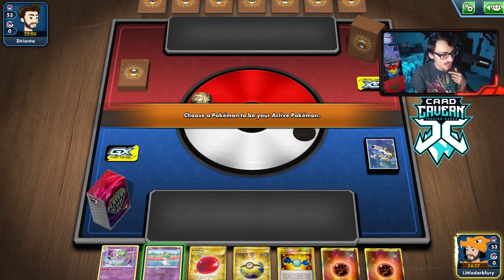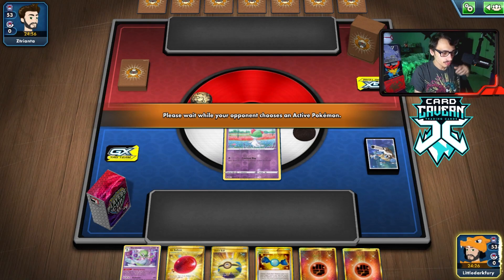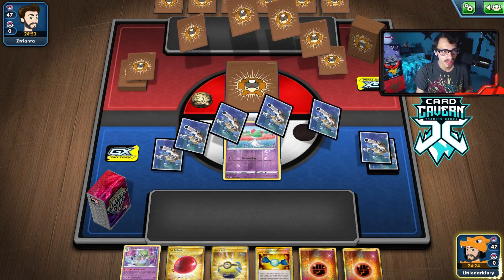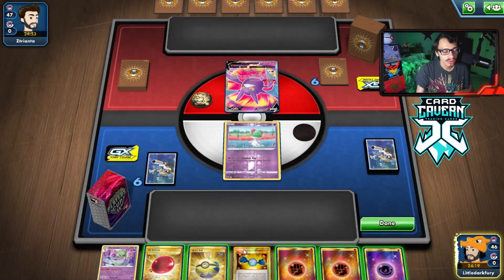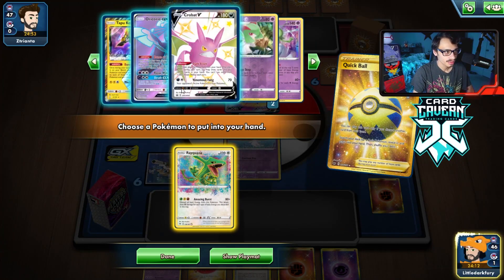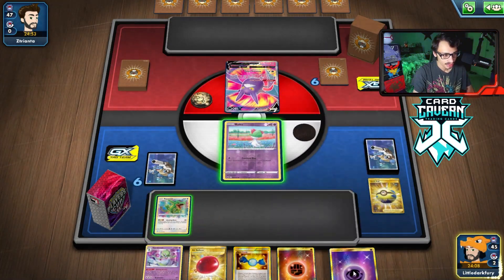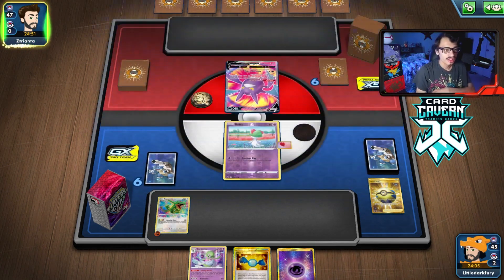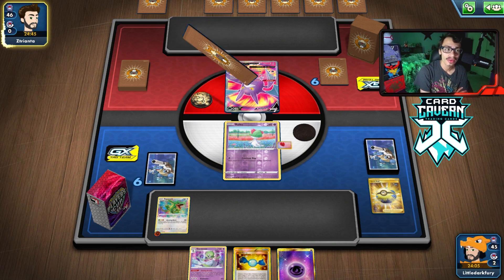Into the first game with the amazing Rayquaza deck — we won the coin flip. We have a turn two Gardevoir which is pretty cool. I might Dedenne the hand away but I wouldn't mind getting a Rayquaza down either. We have Crobat and Oricorio, but you know what — we have the energy in our hand, so let's just go for Rayquaza and see if it pays off.